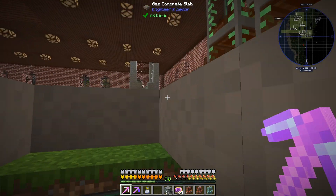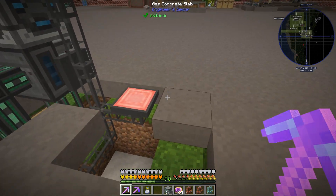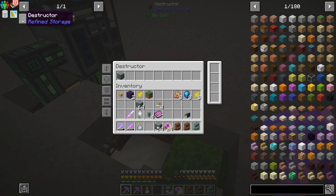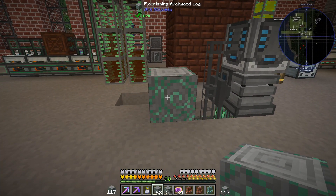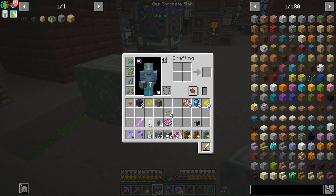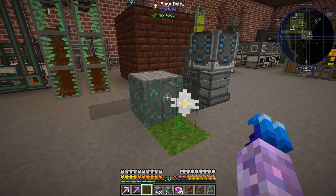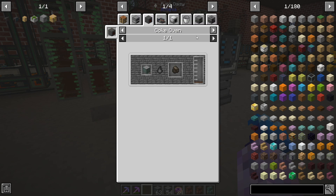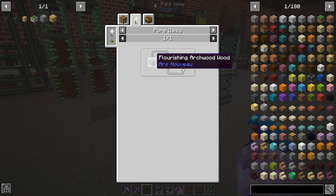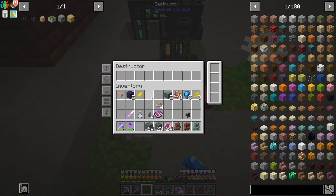As we're waiting for a bit of bee produce, I've discovered that I need a bunch of living wood. I could do what I'm about to do reasonably manually but we're gonna do it this way. I've set this destructor up - these things break blocks and I think suck them into the refined storage system. I've blacklisted this flourishing archwood log so if we put that there, he won't break it. These need to be converted into chargers, not just the compacted one. I chucked in a doorway here because I got sick of running right around the edge.